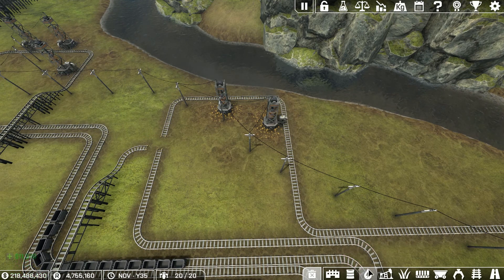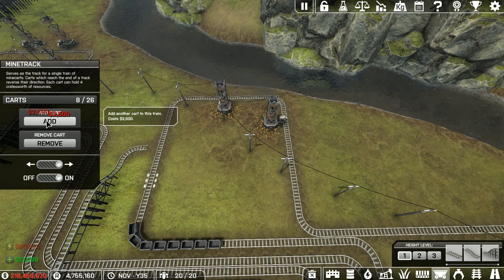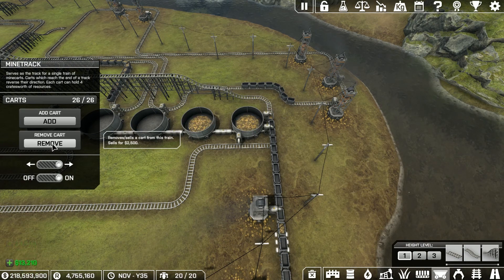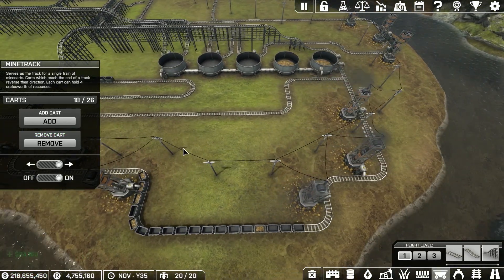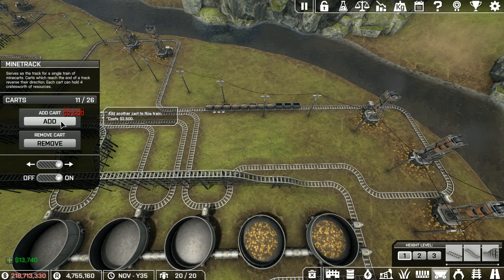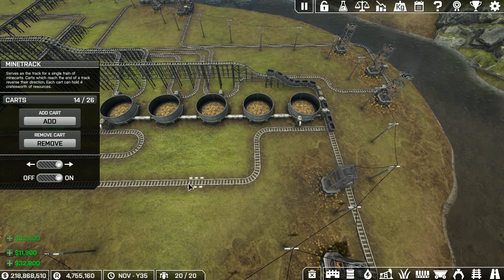I gotta cut the number of cars in about half on that old track. Let's start with eight and see what happens. Cut back to about 18 for now, we'll cut some more on the next trip around. It's not going to be enough, is it? 14 each — how many do I have on this one? I got 18. One, two, three, four — let's try 14 here.